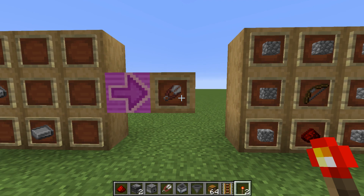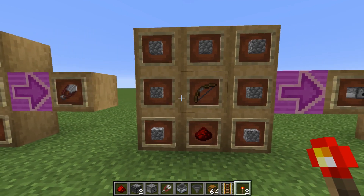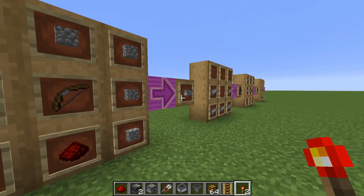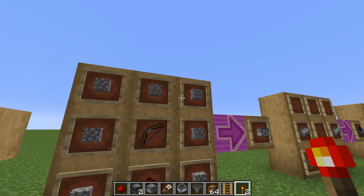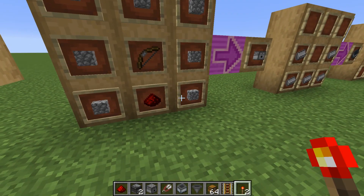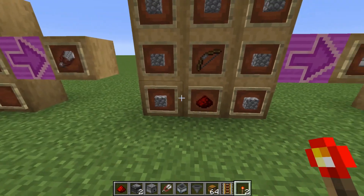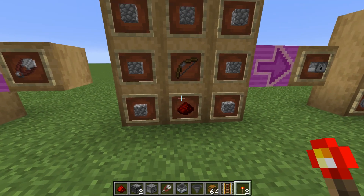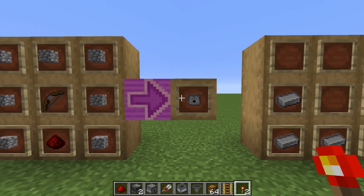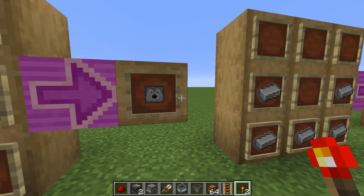Now I'm going to show you how to make a dispenser. You're going to need seven pieces of cobblestone, a bow, and one piece of redstone. And that's how you make one dispenser.